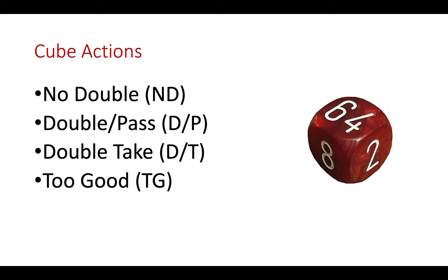There are four different cube actions. First, a no double — the cube remains centered and has yet to be offered. Second, a double pass — you offer the cube on two, the opponent passes, the game ends, and you win one point. Third, a double take — you offer the cube and the opponent takes it for two points. At any point in that game, the opponent can offer the cube back on four, then on eight, sixteen, and so on.